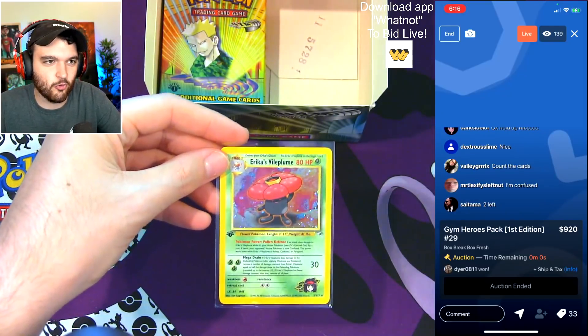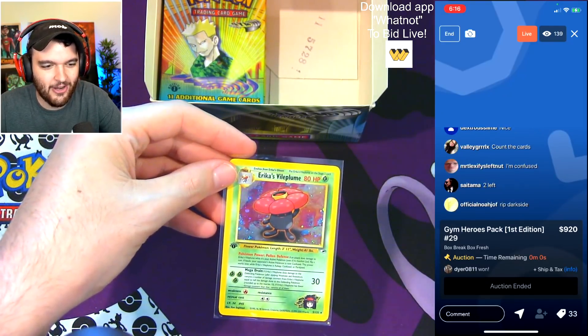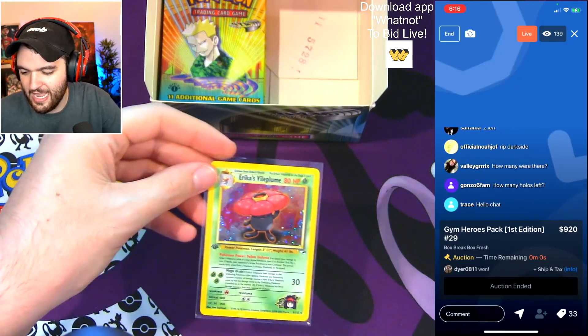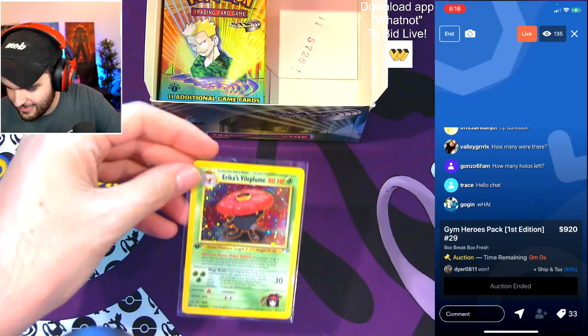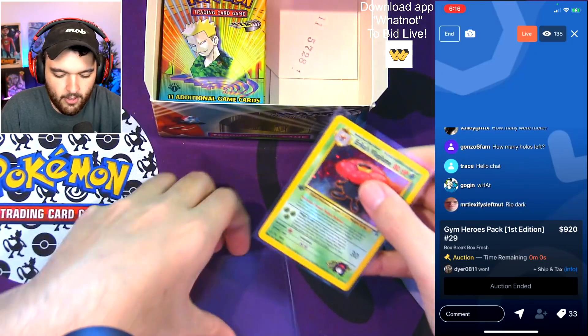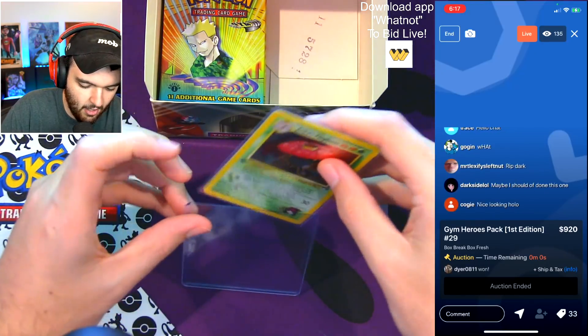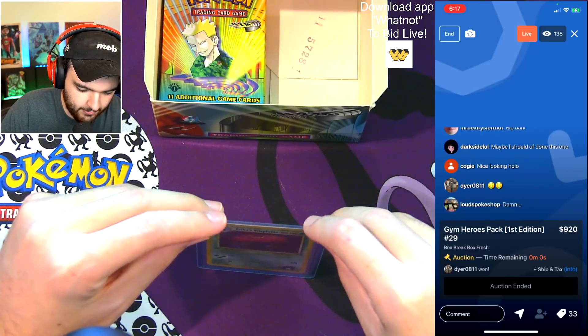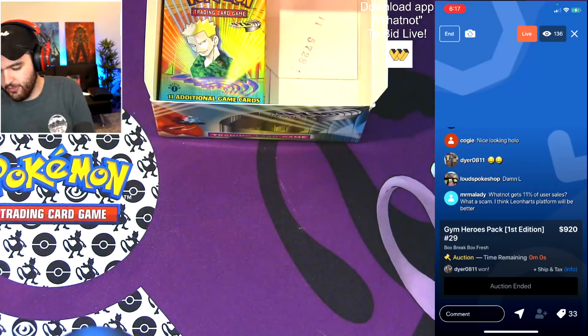Erika's Vileplume — congratulations, you got another holo! Erika's Vileplume last sold $480 in a PSA 10, and you pulled yourself one of the three remaining holos. Love that, my friend. That's a beautiful-looking holo, not gonna lie.